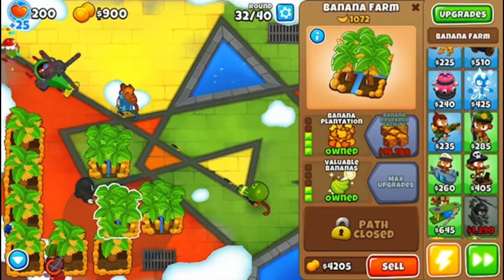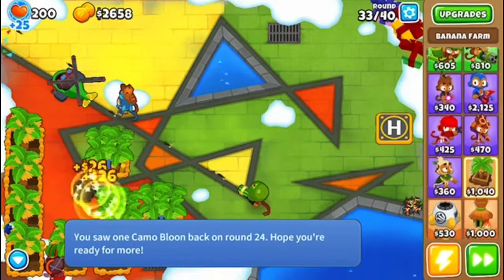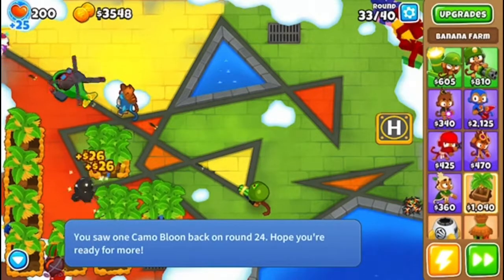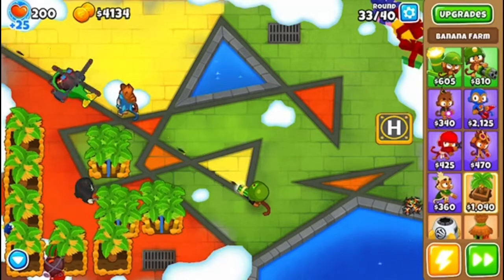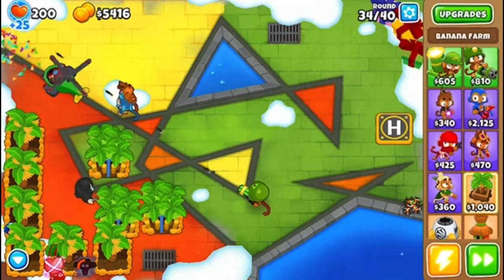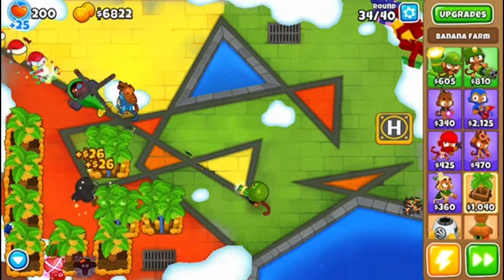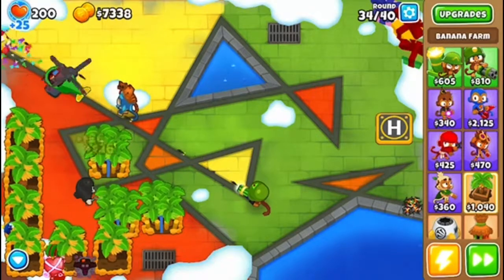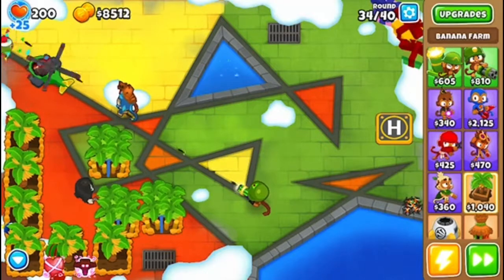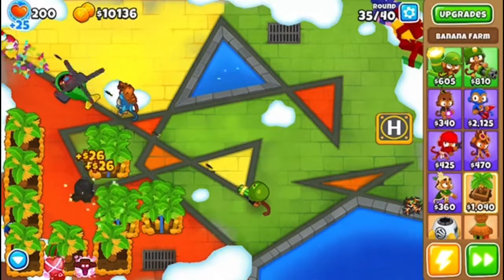I'll get back to you guys — I'm just going to be doing a regular strategy, getting my Super Monkey, trying to get the Vengeful. If you don't know how to do that, you can check out our other videos where we got the Vengeful. I'll be getting back to you guys when it's about round 60 or so, and I should have a good amount of towers.